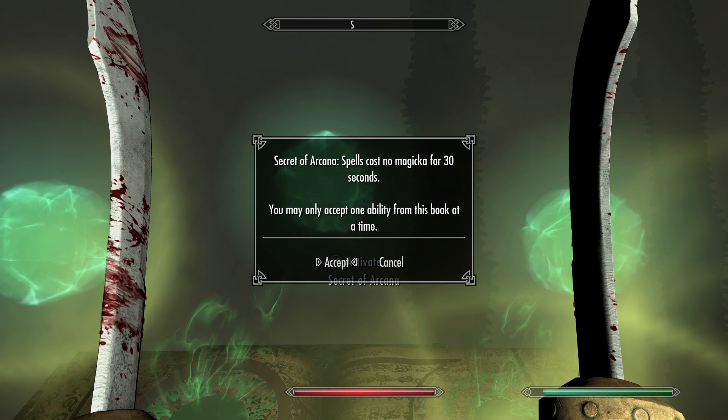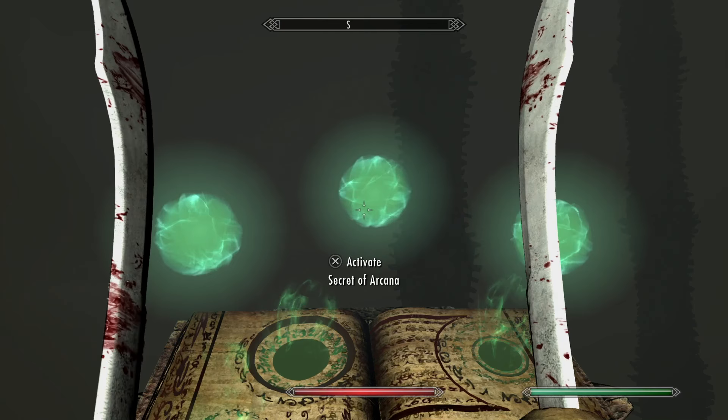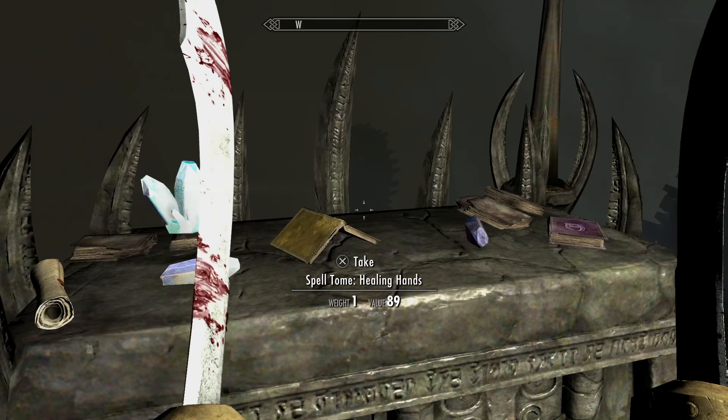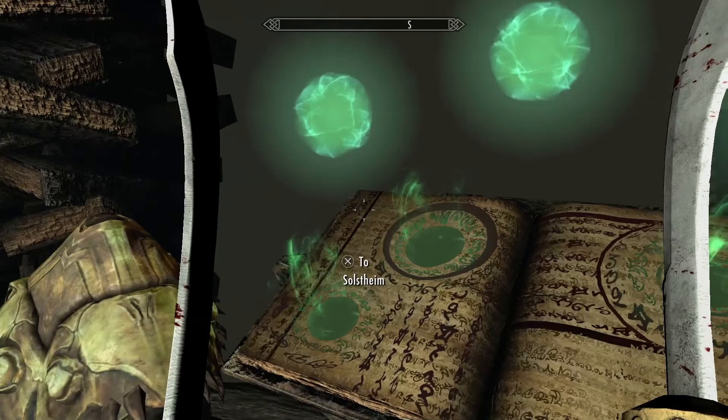What Secret of Arcana does is it allows you to cast your spells for 30 seconds without using any magicka, which is really really handy. Once you've learned that, make sure you check out the other stuff in this room as well, because there are a couple of spells — Healing Hands and Conjure Seeker — which are quite good. There are also a couple of soul gems you might want to pick up.